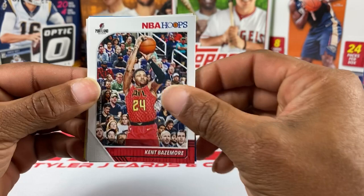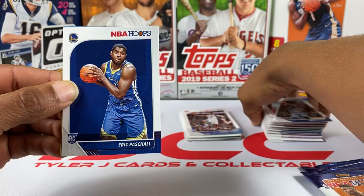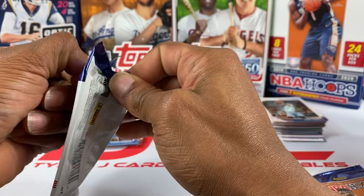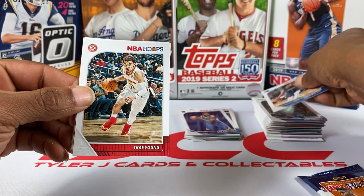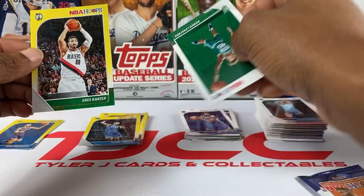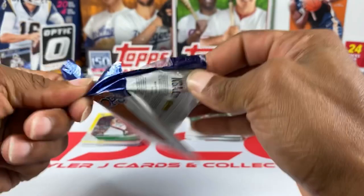Three packs left for me. Kent Bazemore, Draymond Green — I know he's sick right now — Mike Conley, Eric Paschall rookie, and Aaron Gordon is our yellow parallel from the Orlando Magic. Two packs left. It's usually the last packs that are fire. Courtney Lee, Trae Young — he's out there balling — Willie Cauley-Stein, Romeo Langford — I know he's gonna show up but we just didn't know when. It's not him this time — it's his base card, not the yellow.